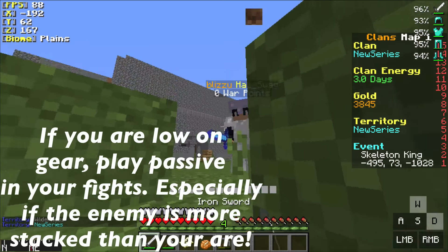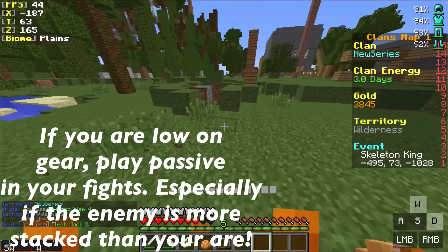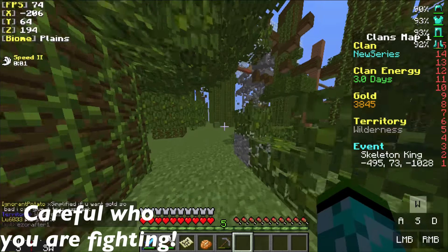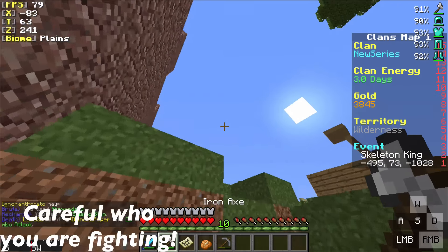When you don't have a lot of gear, always play passive. You always have to be careful, and always try to save as many kits as you can. Be careful with the way that you pick fights, because if you're chasing a player for a while, they might have an escape plan — like that assassin right there.